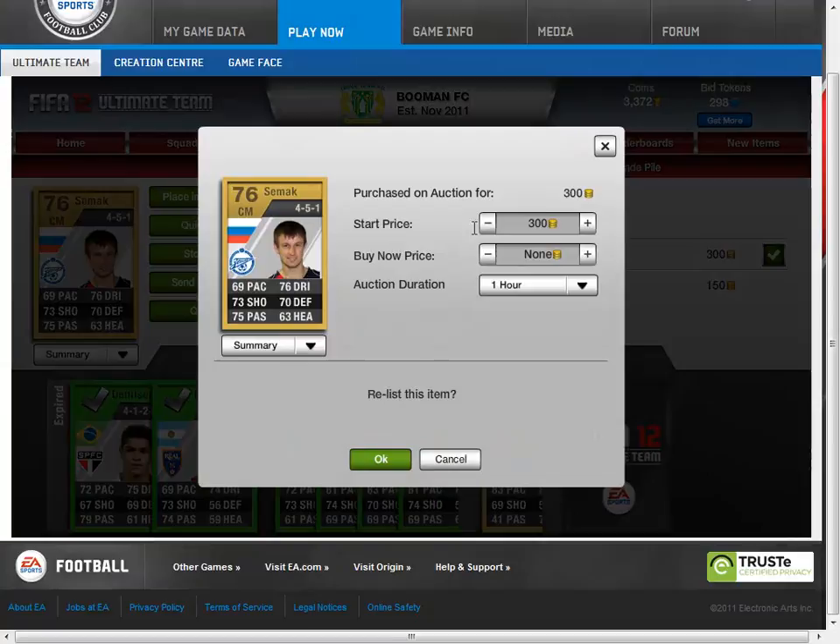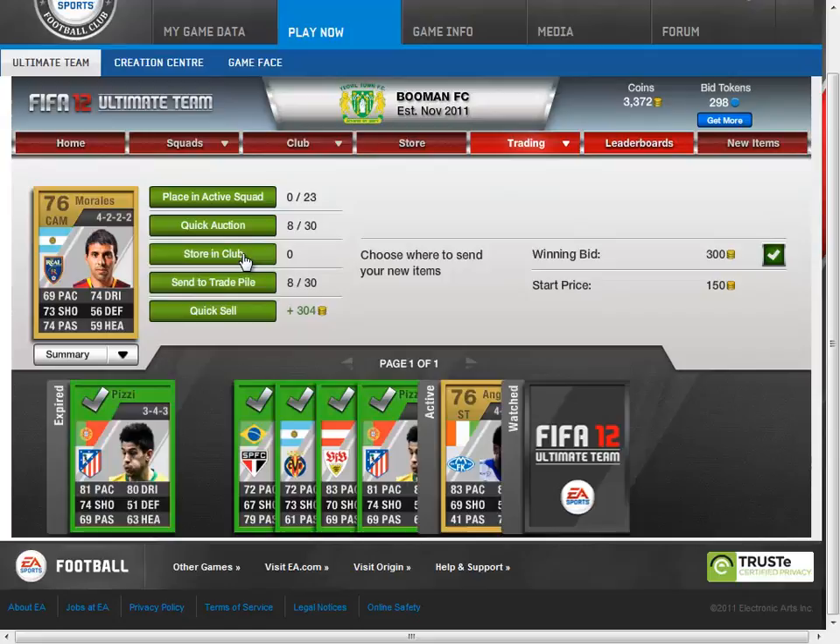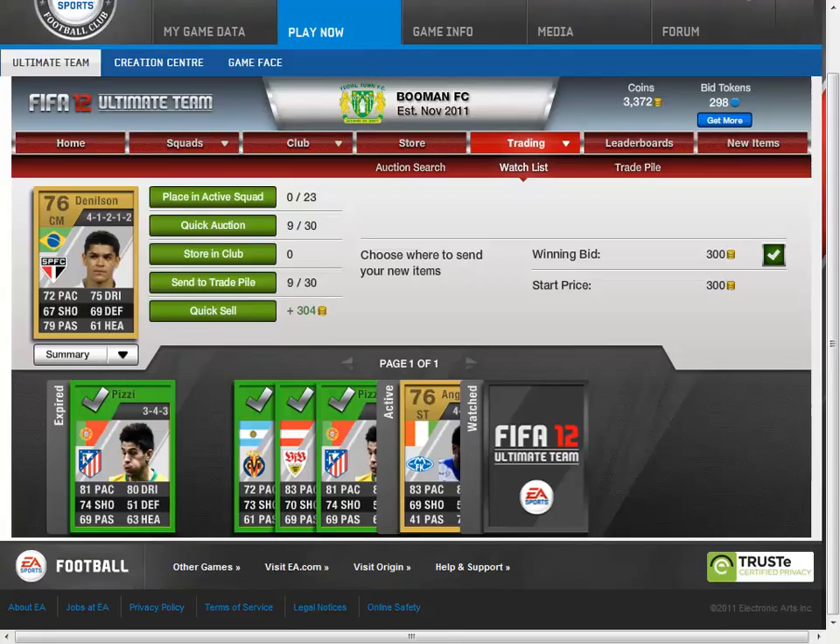This works best on the web app, even though it costs a lot of bid tokens, but EA usually gives you them as gifts anyway — I've got like a thousand from gifts. So this is just one way that I build trade profit.